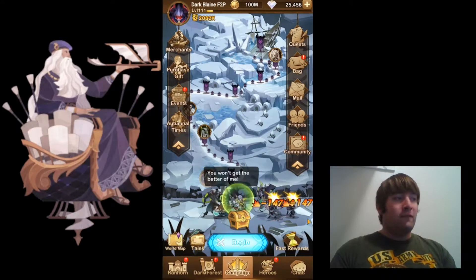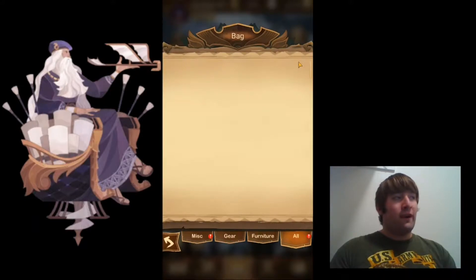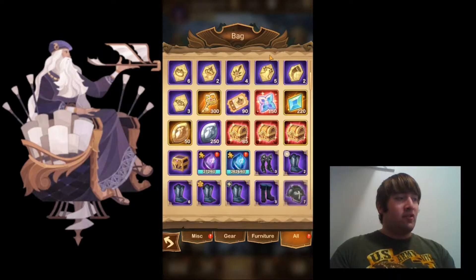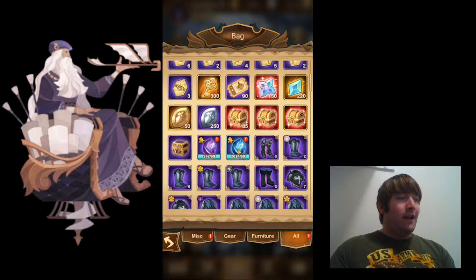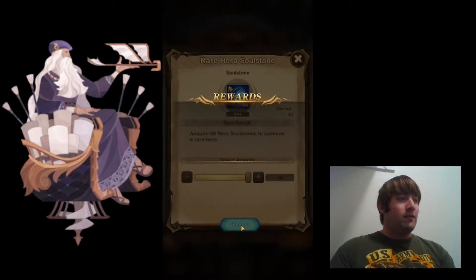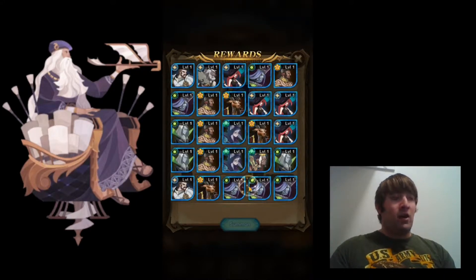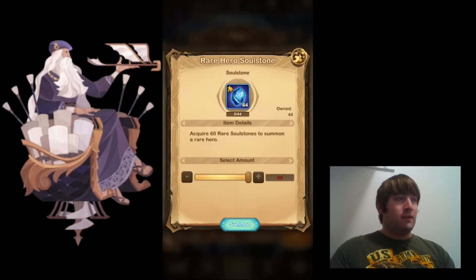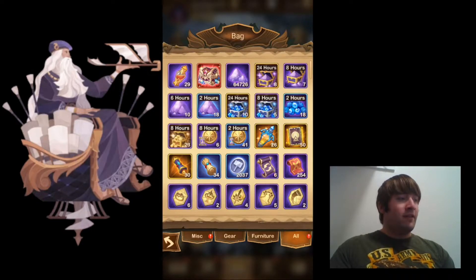I'm going to go into the bag because I know I have quite a few things in here. I have 30 faction scrolls and 34 normal scrolls. I also have a lot of soul stones — rare soul stones — and 43 heroes. I'll go ahead and summon them. Just all of these fodder heroes there. Nothing too special with those though.